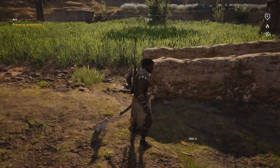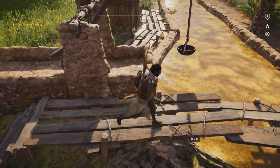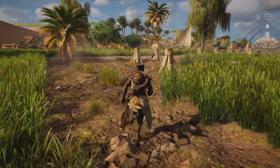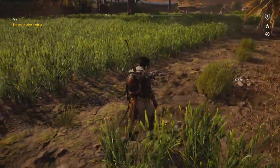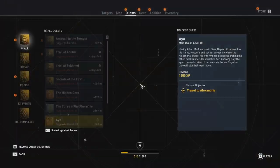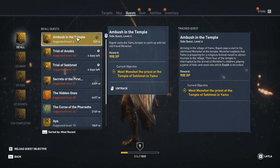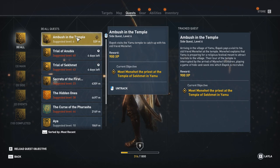And now a new cat has arrived — the cats really like Bayek. Look at this interesting irrigation machine over here. The cat's still following me. I would love to give you something to eat but I can't, which is breaking my heart. I did get a new quest — 'Ambush in the Temple': Bayek visits the Yamu temple to catch up with his old friend Menahed. Arriving in the village of Yamu, Bayek pays a visit to his old friend Menahed at the temple.